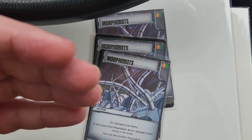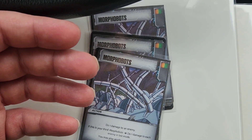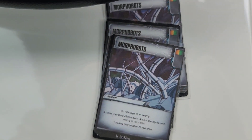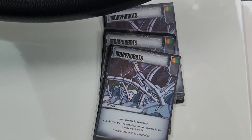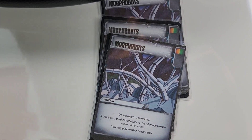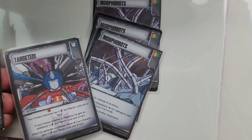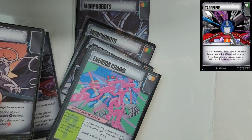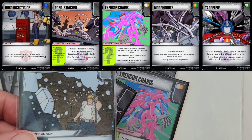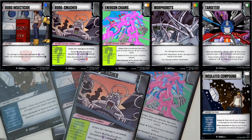I kind of like this. Has anyone done a card like this? I'm not sure. I just need to start swimming in ATP's website some more — haven't been out there in a while. But that's pretty much all I have right now. So we have Targeted, the three Morphobots, Energon Chains, the Robo Smasher, the Robo Insecticide, and we revisited Insulated Compound for the sake of an example.